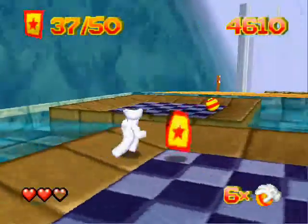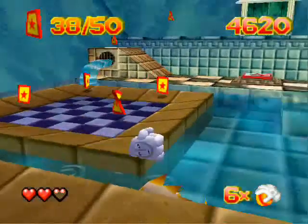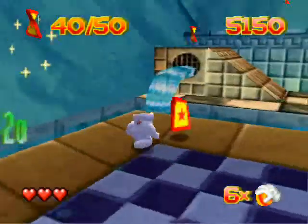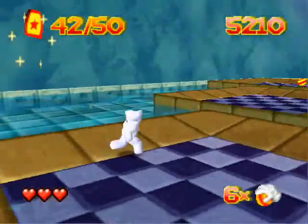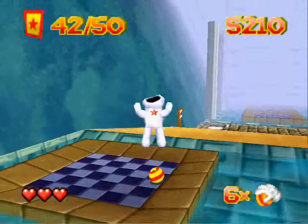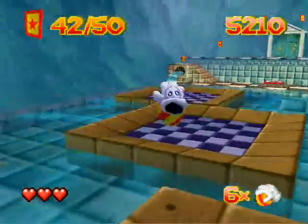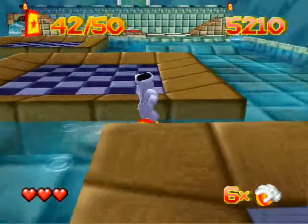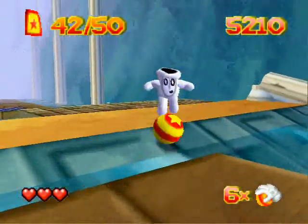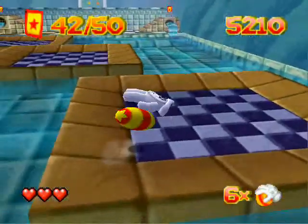In later levels the platforms are like half the size, still with enemies in between but no floor — just curvy edges. If the ball drops, you die and go back to the latest checkpoint. That's what makes this game frustrating sometimes, but that happens in the later game, which means you have to be very careful.